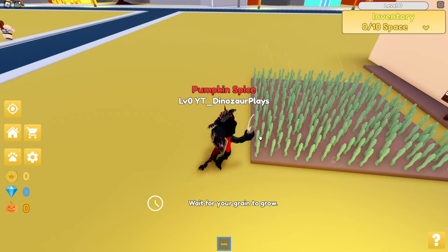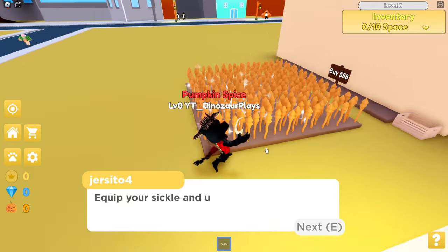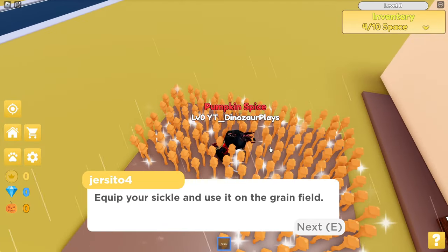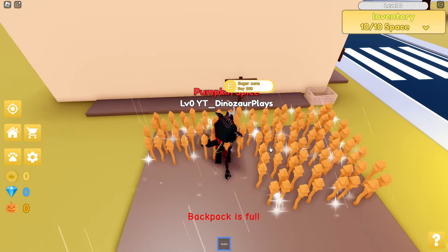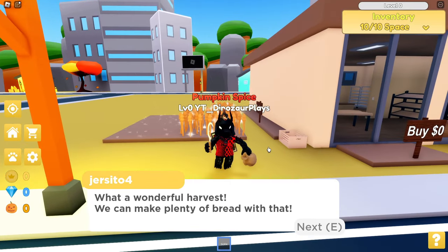Green is not fully grown yet. Grow faster! Green is finished growing — time to harvest. Equip your sickle and use it on the grain. My backpack is full. What a wonderful harvest. We can make plenty of bread with that.